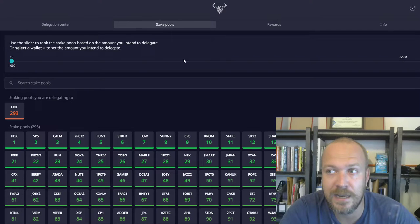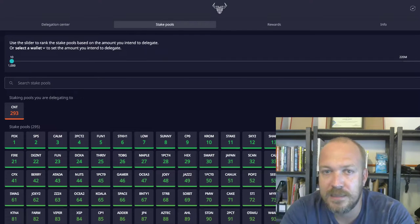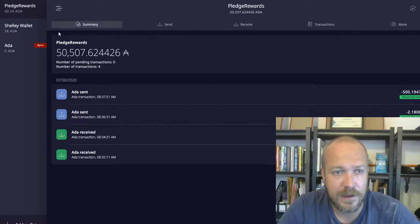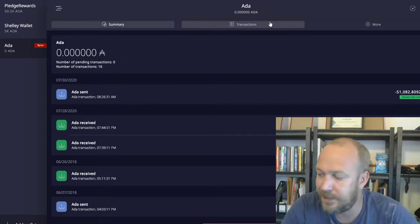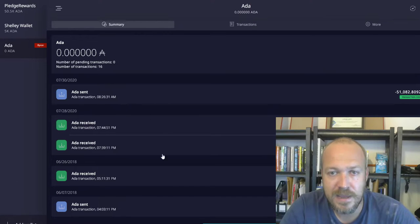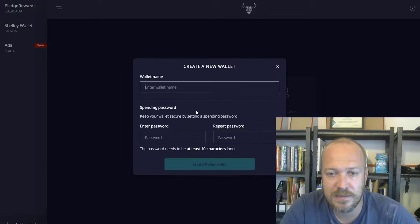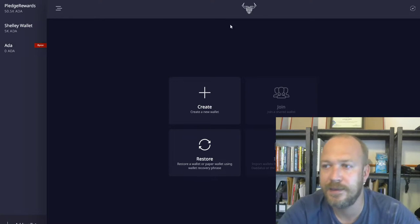In order to get started, you need to download the new mainnet wallet — version 2.0 is the latest, which includes all the cool functionality for staking. When you restore one of your old wallets, you'll get a big red mark saying 'Byron,' and then you have to press a button to convert it into a Shelly wallet. Just press Add Wallet, Create, put in the name, and by default it'll be a Shelly wallet.